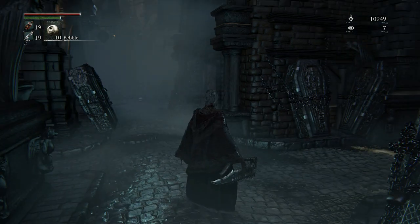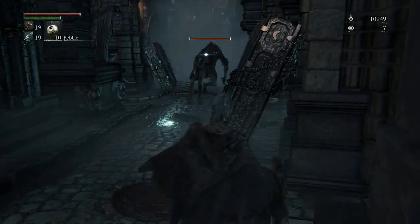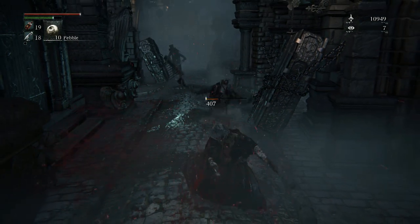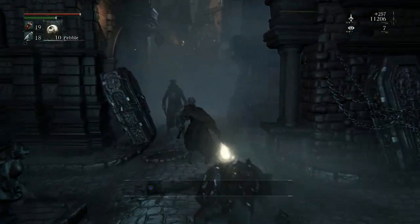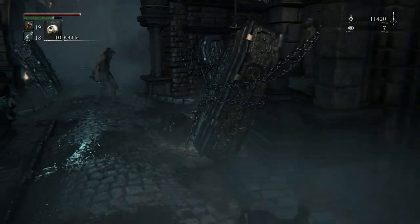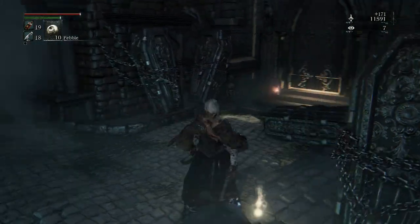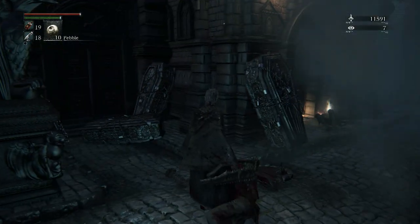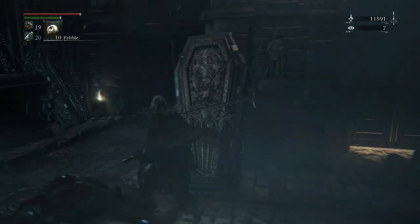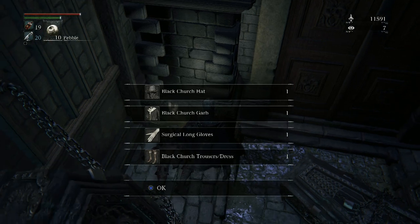There's another door we can interact with. Watch out for that beast and there's a rifle sniper guy back there — be careful. Got twin bloodstone shards. These guys are more mobile than usual today — normally they just hang back and wait for you to go over. Oh, and by the way here we got the black church set.